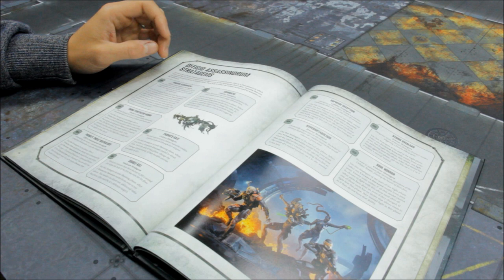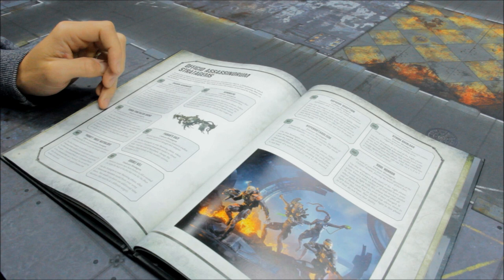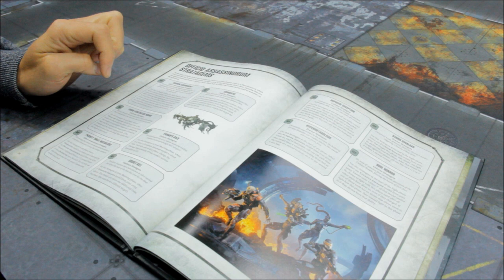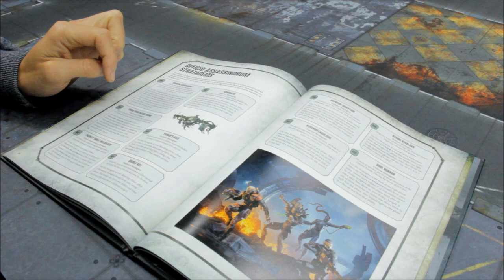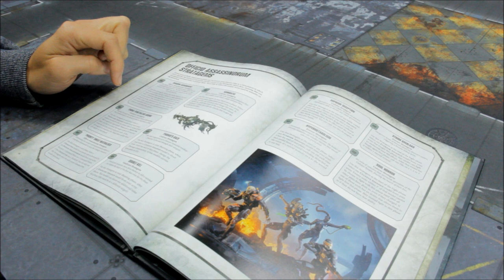Turbo Penetrator — 1 command point: use this stratagem in the shooting phase. When a Vindicare Assassin model from your army makes an attack with the Exitus Rifle or Exitus Pistol that targets an opponent's vehicle or monster unit, if a hit is scored, the target suffers D3 mortal wounds and the attack sequence ends. If this stratagem was used, the Headshot ability does not apply to that attack — so just mortal wounds coming through. Handy for finishing off monsters and vehicles.